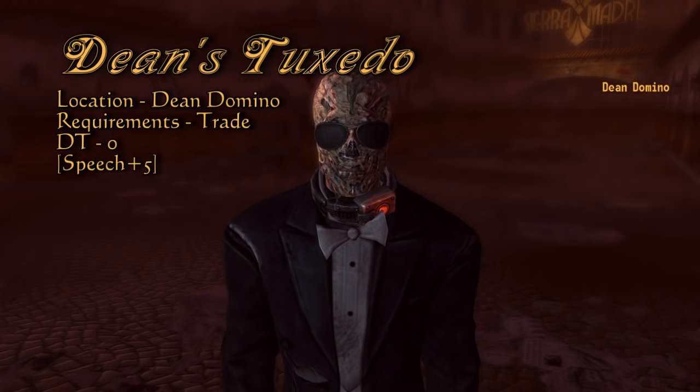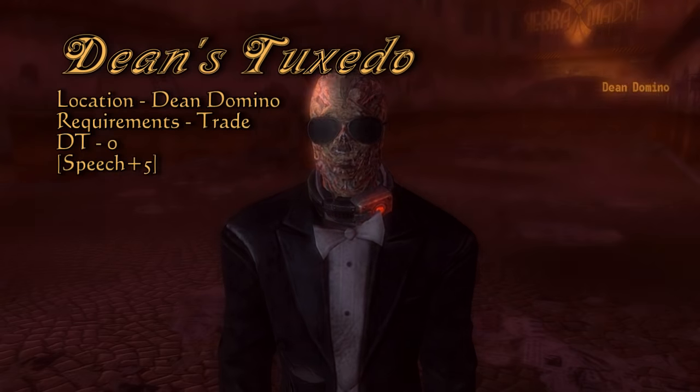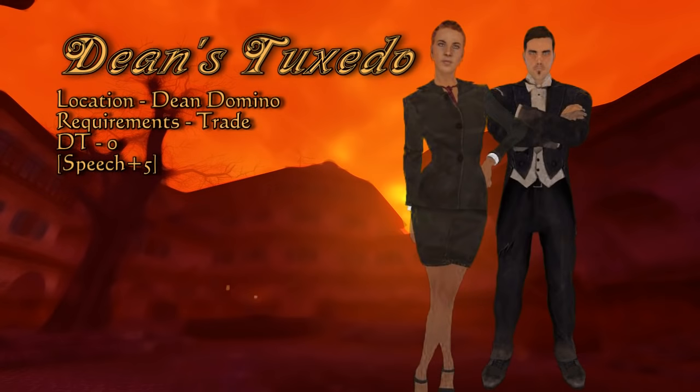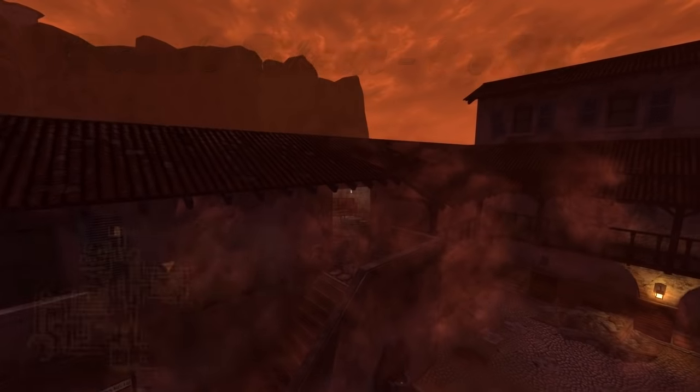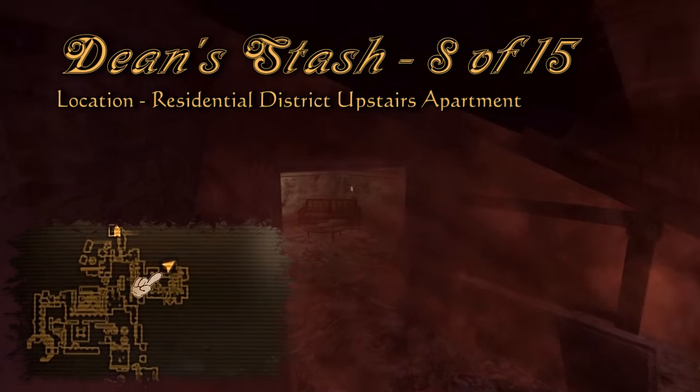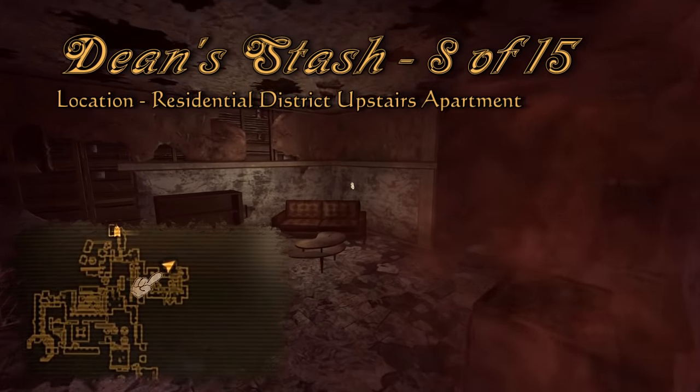After one of you convince the other to join up, you can trade equipment with Dean and get his tuxedo that way. Dean's tuxedo will give you a bonus to speech and give you a sense of lounge singer style, as it were. Before you go back to the villa, there is an upstairs apartment in the northeast section — look for a couch, and the eighth stash is right behind it.